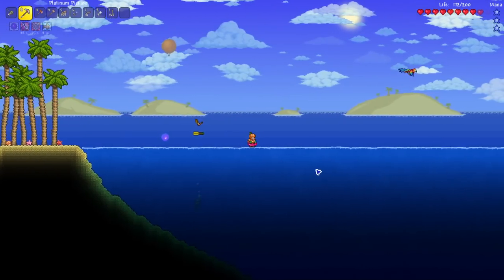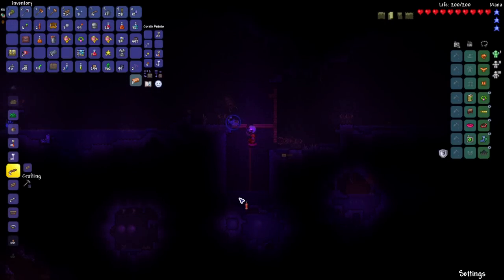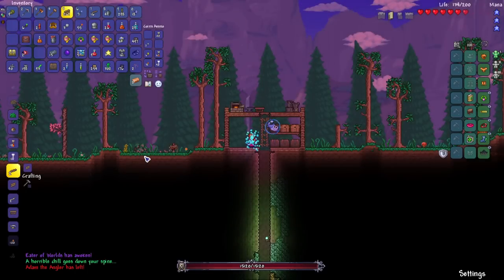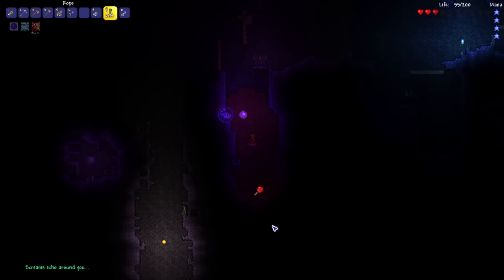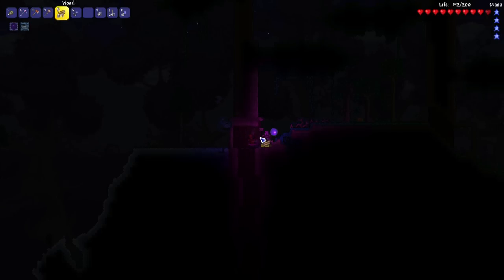I traveled all the way to the right side until I reached the ocean, but the Wand of Sparking was nowhere to be found. I tried my luck with the shadow orbs again, breaking a few more — I got another Shadow Orb light pet and the Band of Starpower, which increases mana by 20 and gives better mana regeneration. The Eater of Worlds spawned, but without a weapon I had no choice but to flee. After breaking more orbs and still not getting the Vilethorn, I gave up and explored the left side of the world, where inside a living tree I finally found the Wand of Sparking.